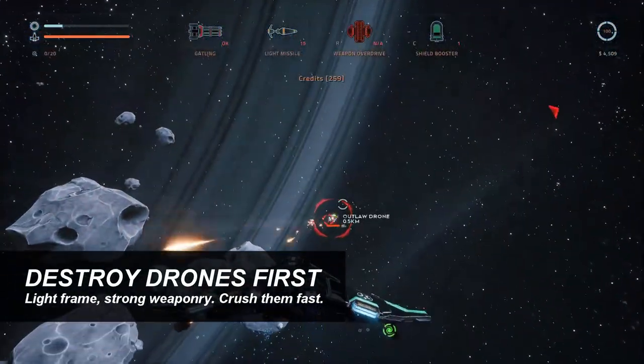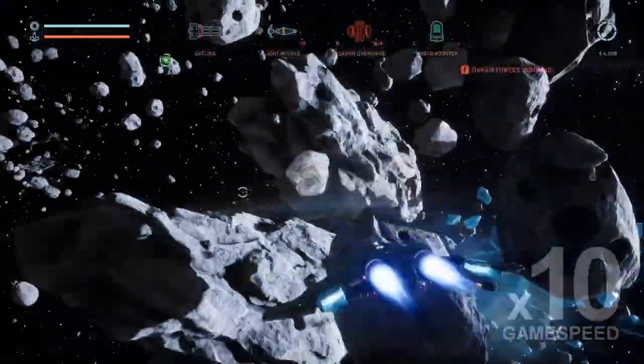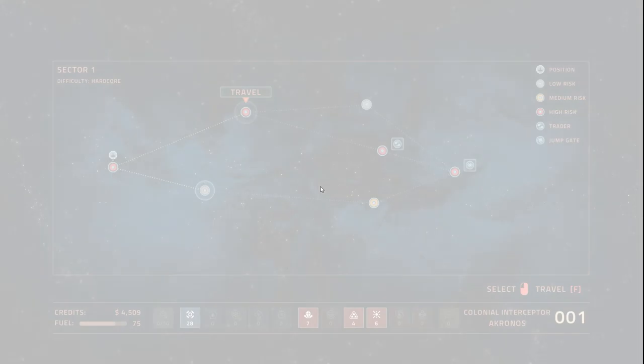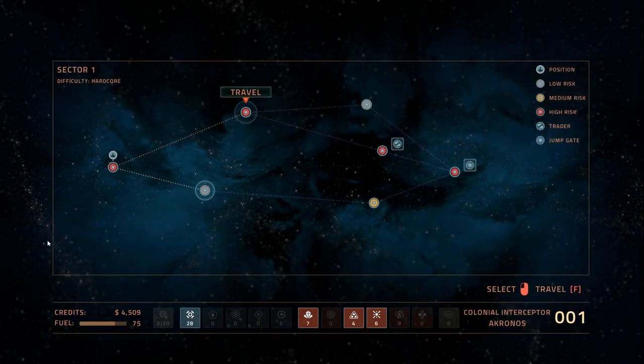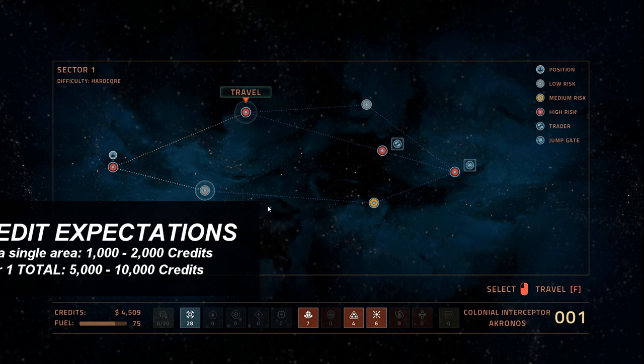In any given area, you'll normally gain about maybe 2,000 credits. We got really lucky because we got that mission. But the goal — I would say by the end of the first sector — you should gather at least 5,000 or 6,000 credits. If you can get over 10,000, you're doing a really good job.